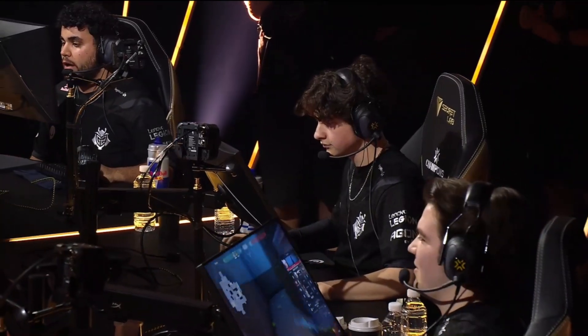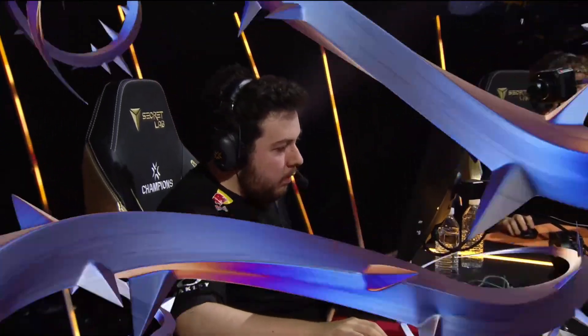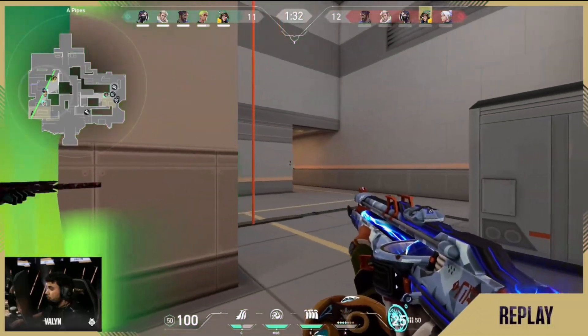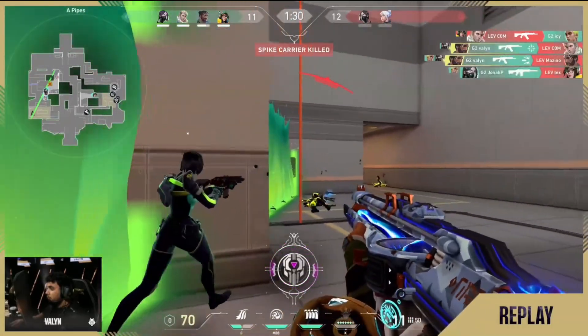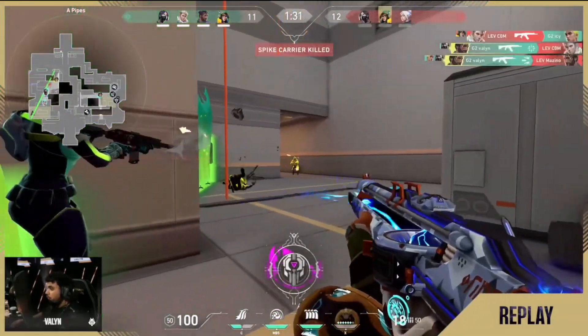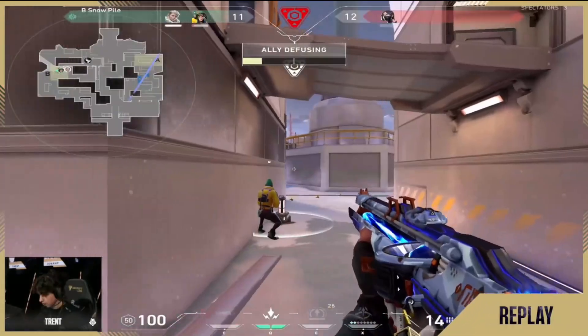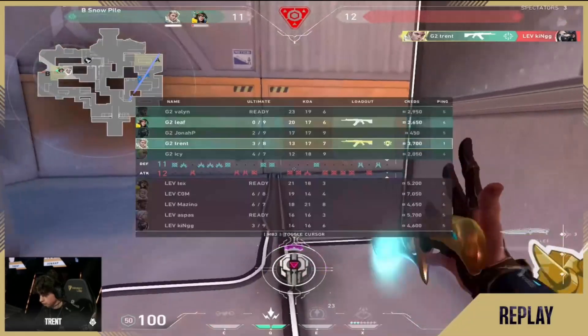What a shot from Trent sitting King down. King played that really, really well - walking all the way towards B site, but it just wasn't enough. The brief bar on Leaf, the Phantom - it doesn't one-shot. And finally, the A aggression all together works in the last round they needed to bring this to OT. Spike down A. That's the whole purpose of this Viper wall - you can use it to cut the site in half for the retake, but you can also push with it. We finally see the value.